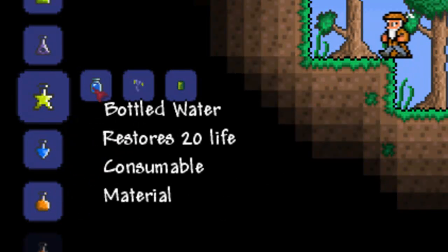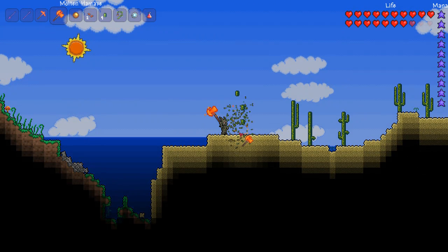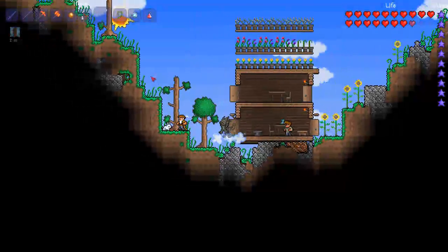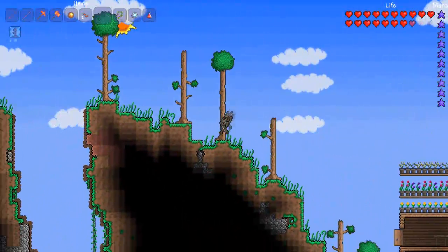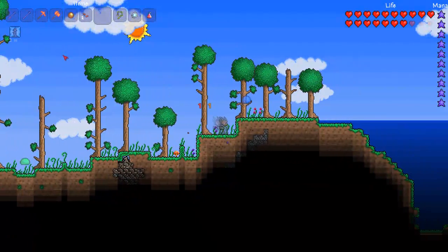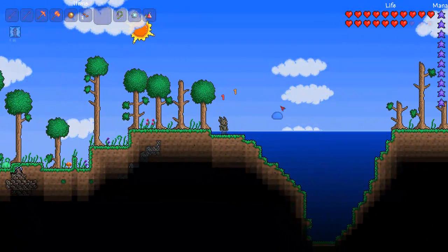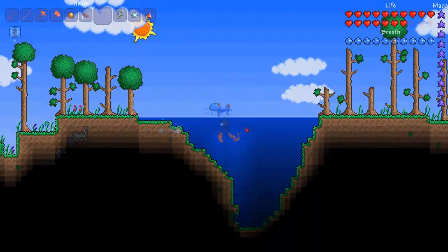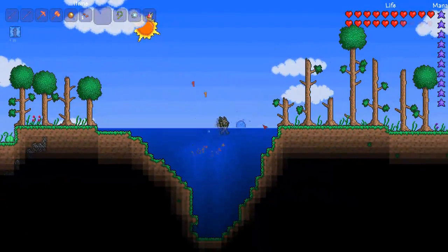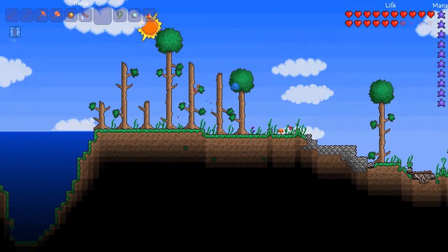The next potion is the thorns potion and this can be made from deathweed, cactus and bottled water. The deathweed can be found anywhere in areas of corruption and you will get seeds during a blood moon, and the cactus in the desert. This means attackers take damage of two, and if they have one or more armor they will only take damage of one. As you can see here taking out a blue slime takes quite a while, but slowly but surely we knock him down.